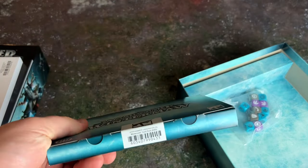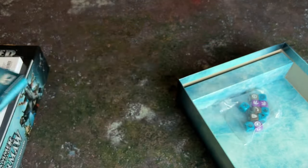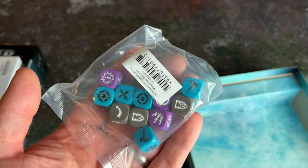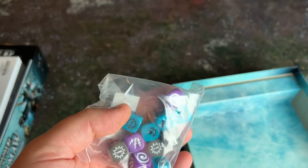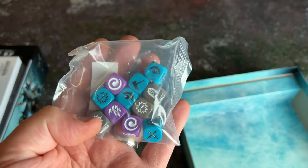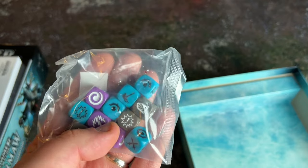Next we've got another package which contains all our cards. I know this from the Rivals of the Mirrored City review I did a few weeks ago. We'll look at that in closer detail in a moment. Then we've got the dice — I really like that blue, it goes nicely with the gray-purple. These are your attack, defense, and magic dice: the blue dice are your attack dice, the purple are your magic dice, and the gray are your defense dice.